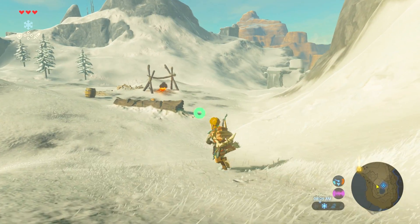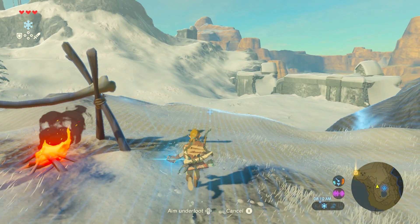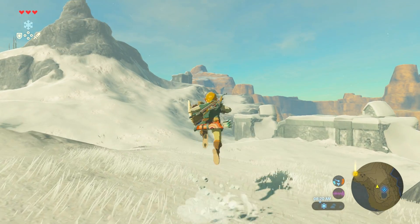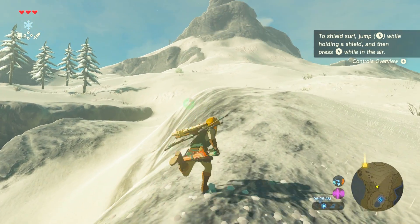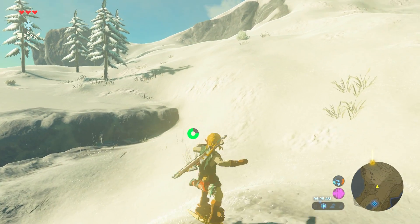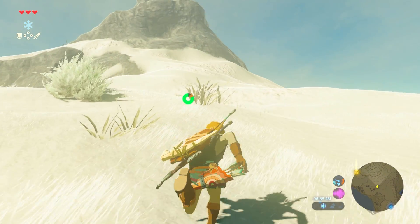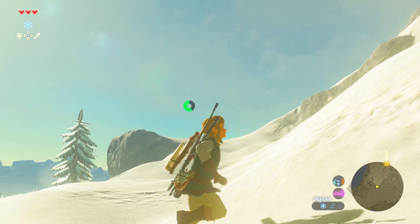We got enough shields — let's do some cool stuff. If you target with your shield, hit your jump button, and then hit A right after, you can shield surf. It does use up a bunch of durability, especially when you're on a rock, but if you find the right spots to do it, you can go for quite a while in the rain and on the snow. I'll show you some sweet tricks here in just a second. We'll surf down from the top of Mount Hylia, which is cool to see.